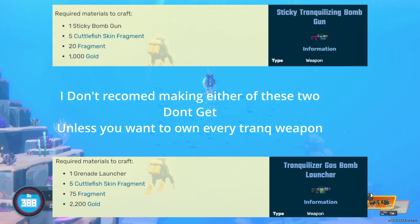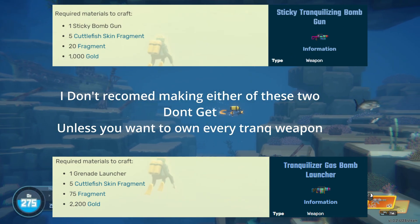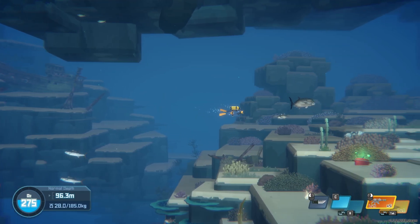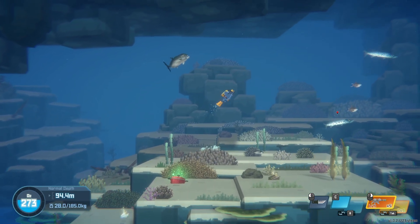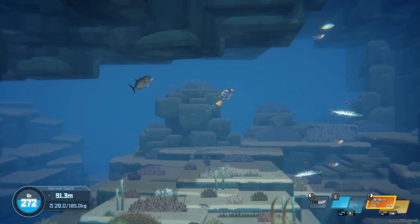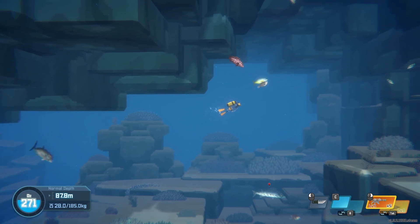Currently there is no way to guarantee a 100% drop rate for this item, however based on my experience and that of other players, it does appear that three-star cuttlefish drop the parts more often, with what we estimate is a likely 15% drop rate.